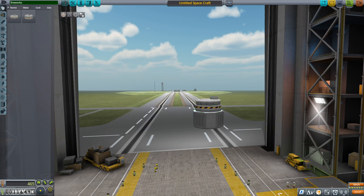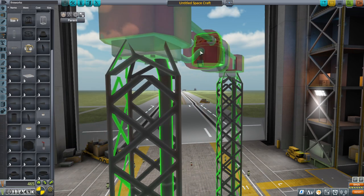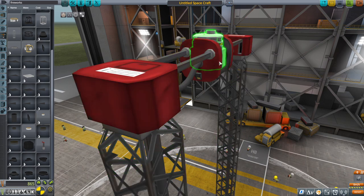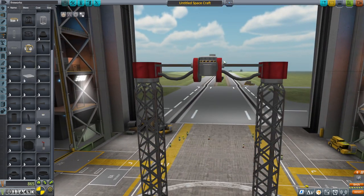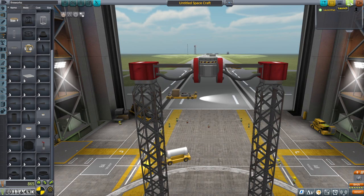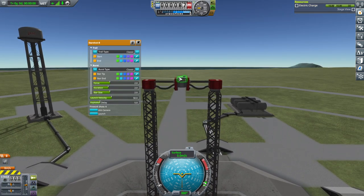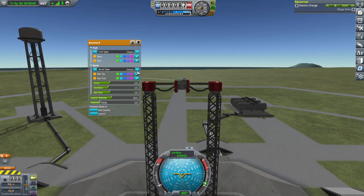Okay, so we've got this Starshot 8. There's not really a point to having it on a launch vehicle, is there? July 4th is coming up, and in a previous year I had tried to make fireworks by having things just explode, but it turns out when you're intentionally exploding things it's a lot harder than when they explode accidentally. When they said they included fireworks, I didn't think it was a fireworks launcher per se.